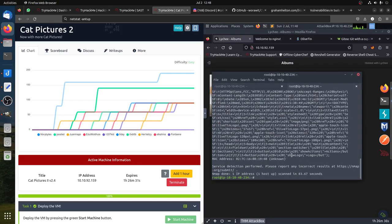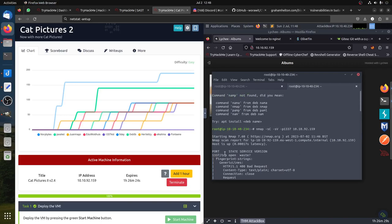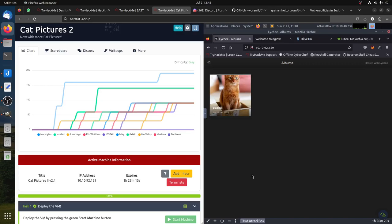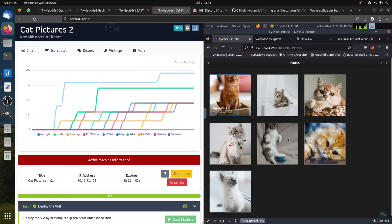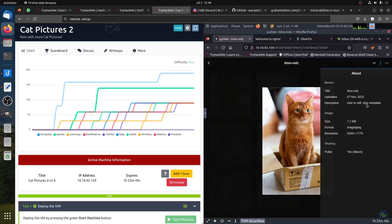So basically that's what we have here — web things. There's a login page; the first thing you think about is trying to crack it. I can't find anything via Alicia either. If you try to figure it out, you have the cats page — if you open a full photo you can see it, and there's a note: 'Note to self: strip method data self.'